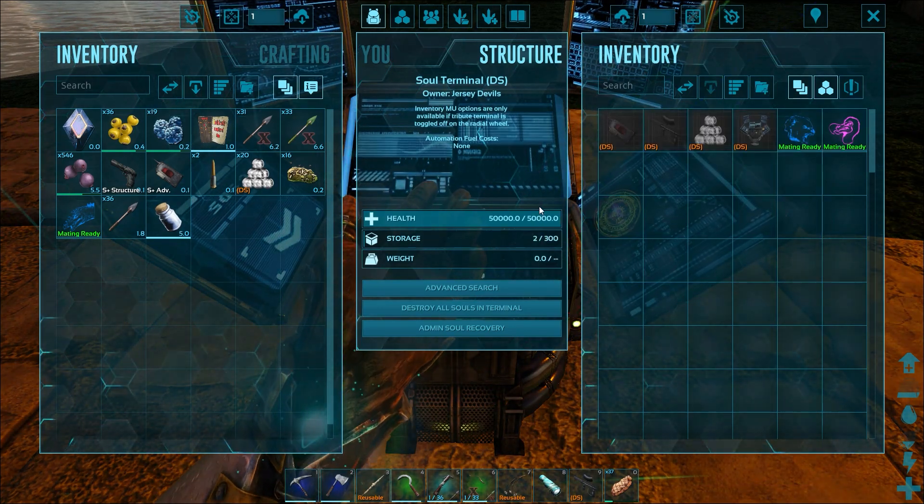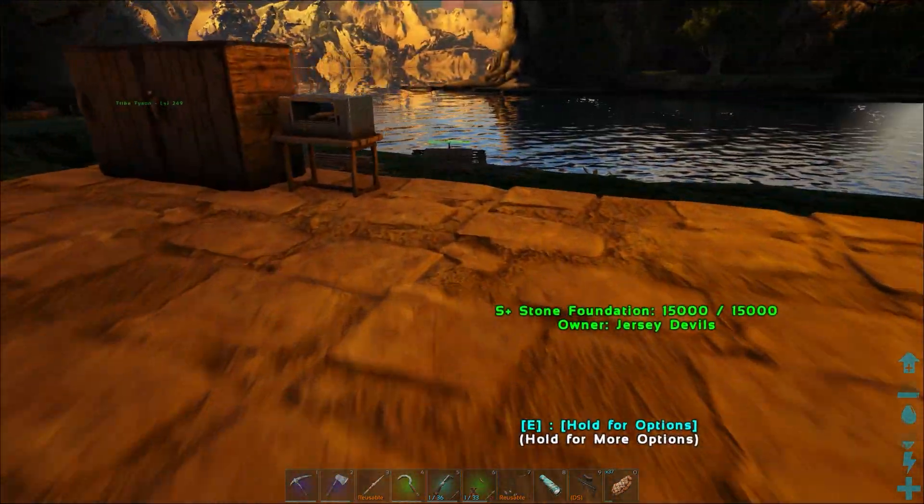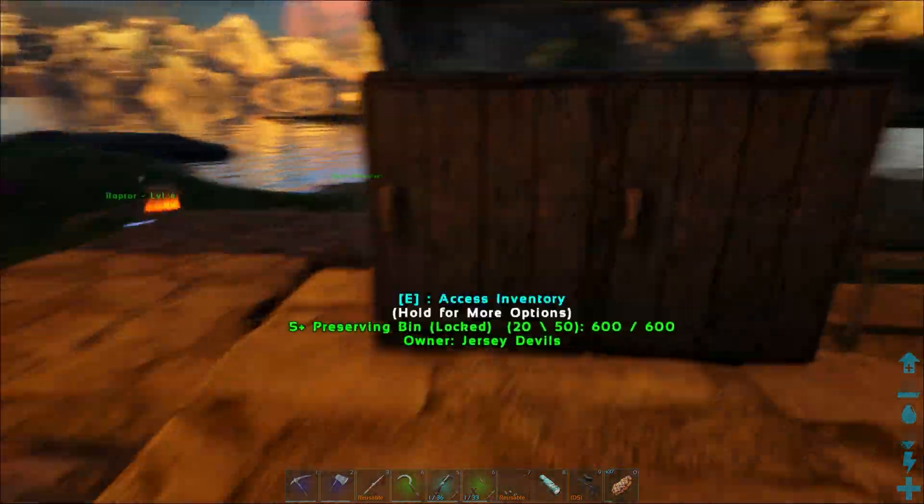Yesterday we put in our dire bear and I put in the alpha dodo that we caught, so that's awesome. We needed that. Today I thought what we would do is — we've got food — I think we need to take out and do a little hunting. We need meat, and we also need to find some apex dinos to tame.